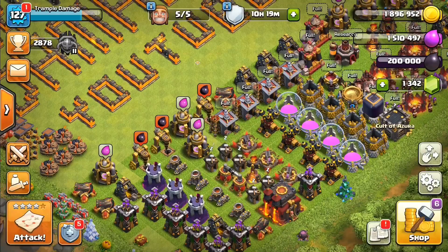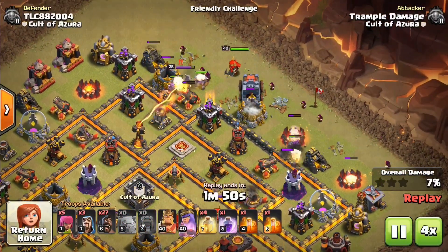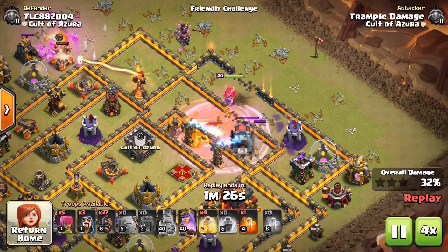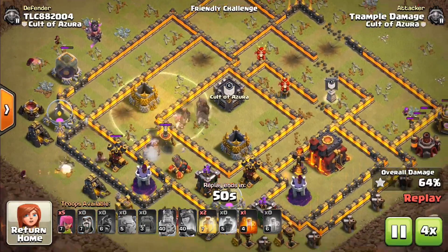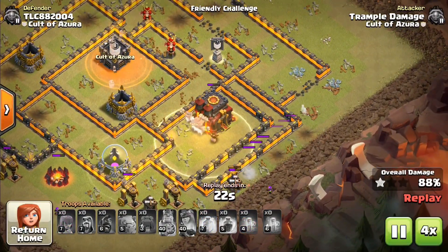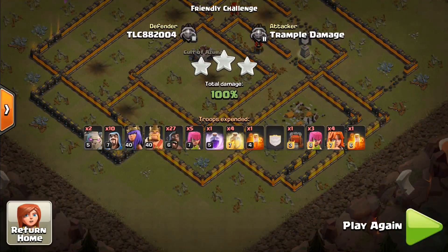Both of these next two attacks come from TLC 88 2004. Number three — I actually really liked both of these bases. Golems pivoting out, and I'll call it a hair lucky on this one with the archer queen coming around on the inside to help with those troops, then popping off on the side and taking down that inferno tower so the hog riders had a nice run through. If that inferno tower hadn't gone down early it might have given me more trouble, but kudos to the archer queen for doing what she needed to do.